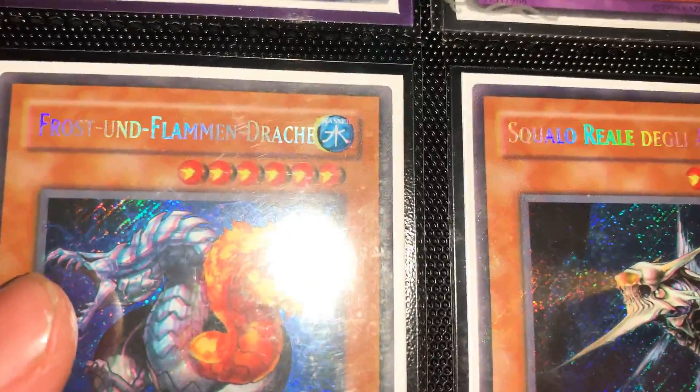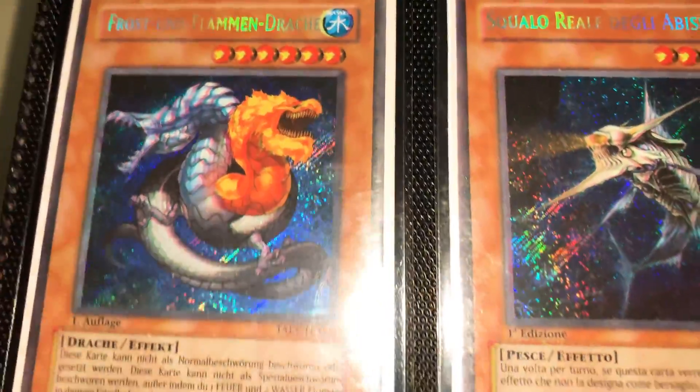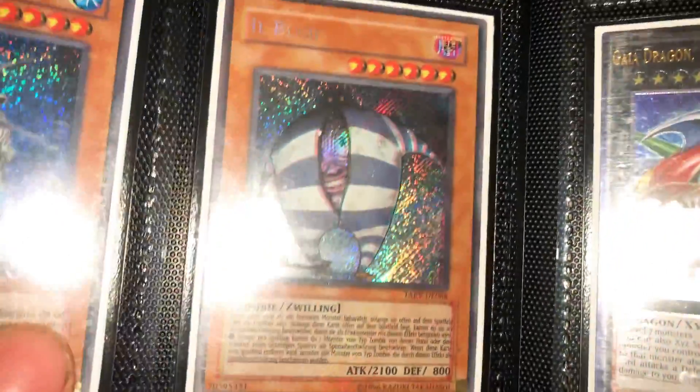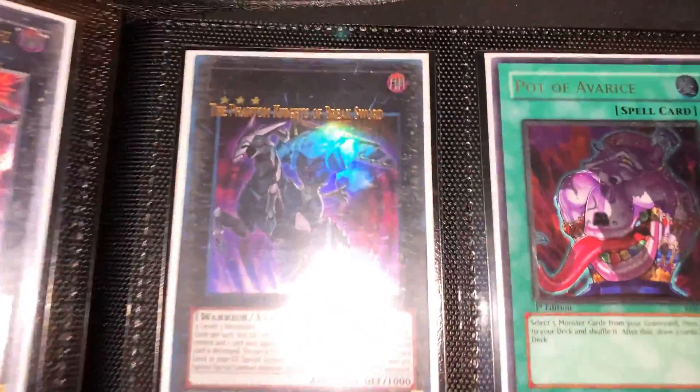These down here are 3D Tactical Evolution secret rares — two are German and one is Italian. When I say 3D, if you look at the stars and the attribute, and even the picture, you can see there are two different layers that are slightly off, making them look 3D. Same with the Ill Blood up there — the attribute is really trippy.